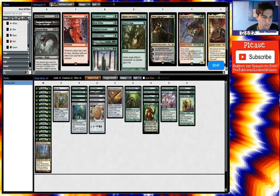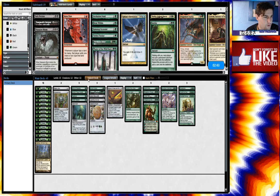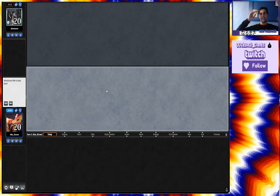Might want Nature's Claim. Eureka is one of those double-ended swords. Nature's Claim would blow up their artifacts and enchantments. Like Animate Dead.